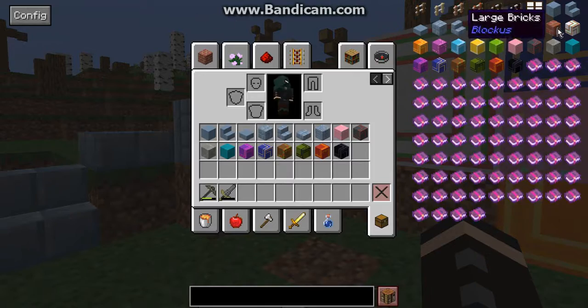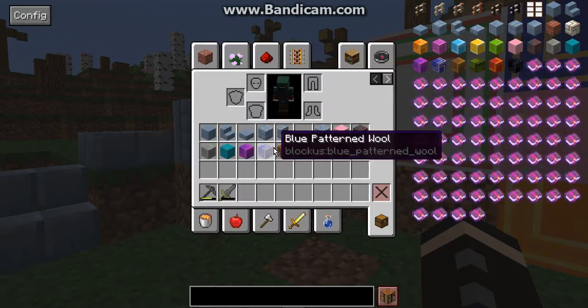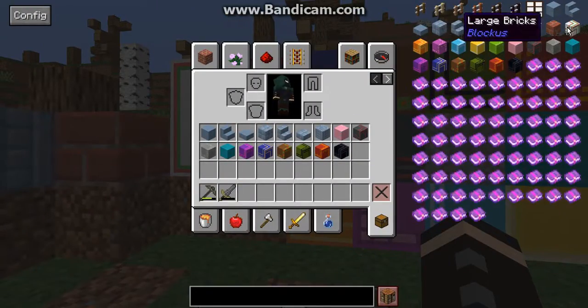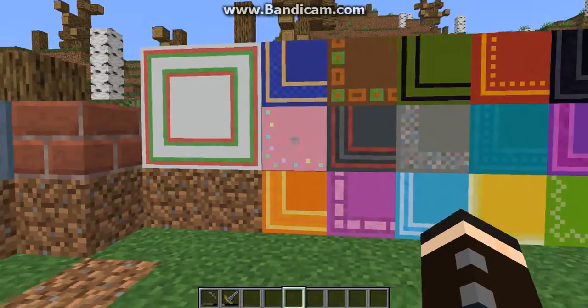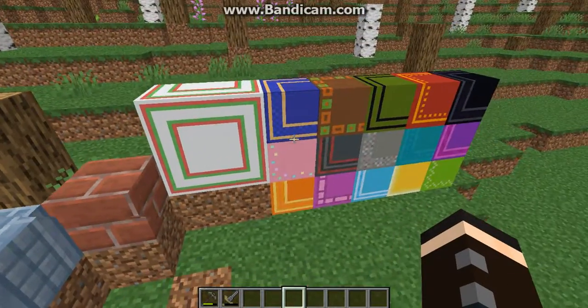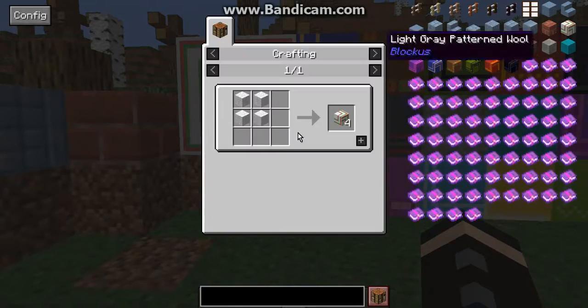You've got large bricks, which is a 2x2 of bricks — after the obvious bricks — and that's how you get clay. Then you've got the wool, which is patterned. Similar to terracotta, it can look a bit odd depending on which direction it's facing, but if you get it right it'll look pretty good.